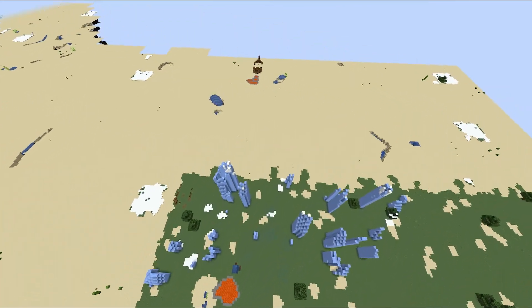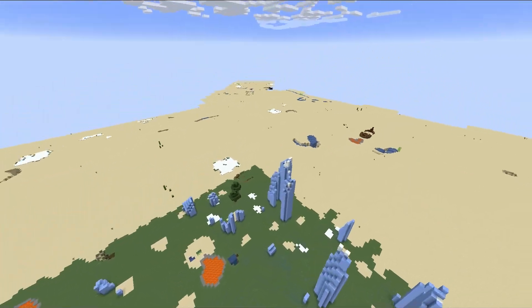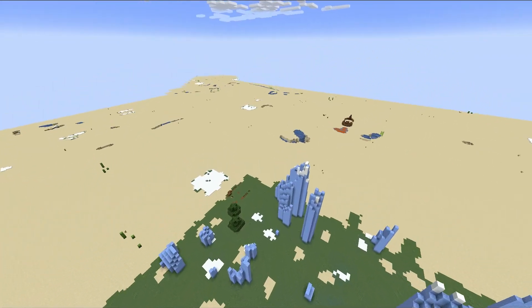Here we have the first overflow which is the weirdness noise. Past this point all biomes will be beaches and oceans. Also, if you want to know more about these noises you can check out the video about them.